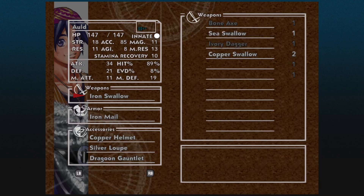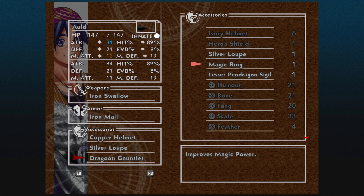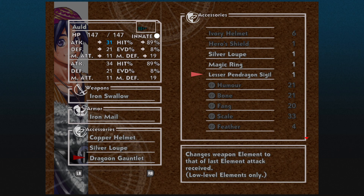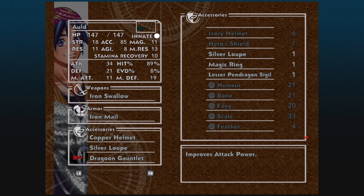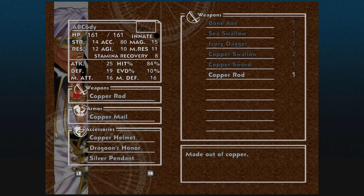Well, I guess they joined me. Alright, so we did pick up a Magic Ring — improves magic power by 1 — and a Lesser Pendragon Sigil, which changes weapon element to that of the last element attack received, low level elements only. That's interesting. I don't know how useful that is right now. There's probably some bosses where that would be super useful. Copper Rod — we can get that equipped, though hit percentage actually goes down. That is annoying.